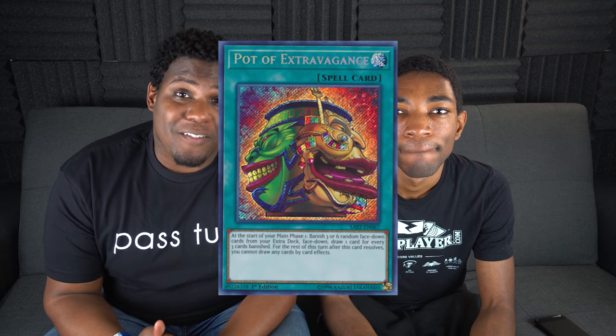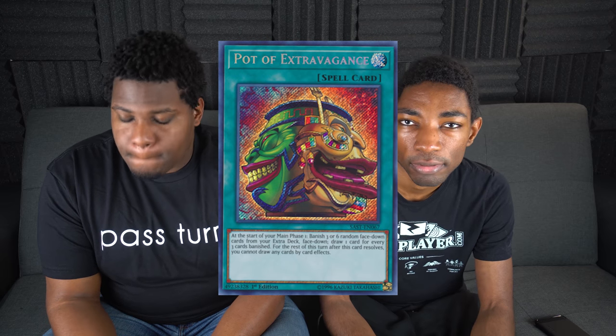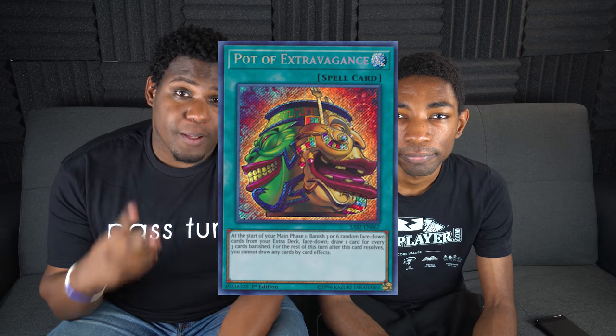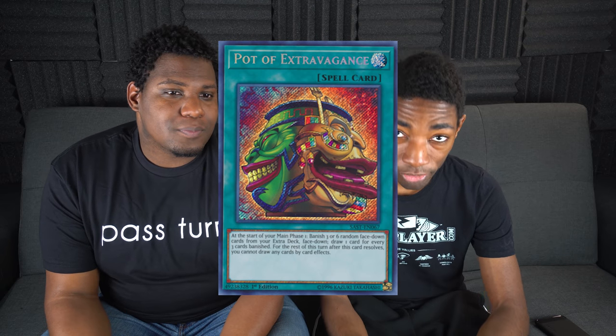The next card is Pot of Extravagance, from Savage Strike. It's about $60–70. It's a pot, so you know you have to draw two. What's useful about Pot of Extravagance is that it banishes cards from your extra deck, which — for decks that don't necessarily need those cards, like Altergeist or Sky Striker Control, something in that neighborhood — used in conjunction with Macro Cosmos, it will get you just free draws. You have to use it at the start of your main phase, and for the rest of your turn you're not able to draw any additional cards, which is fine. You're getting a really big plus, but it's expensive.